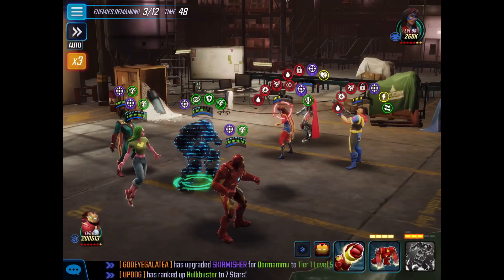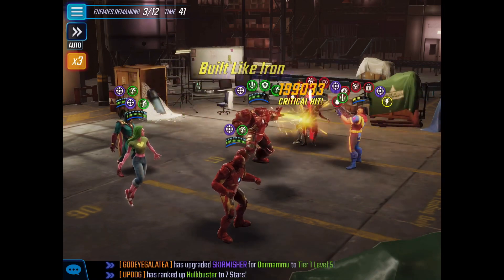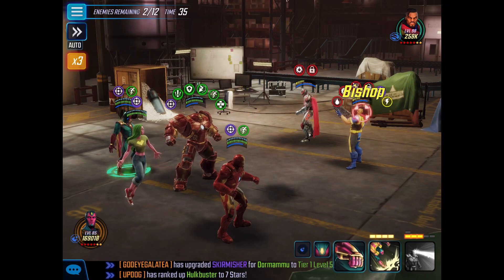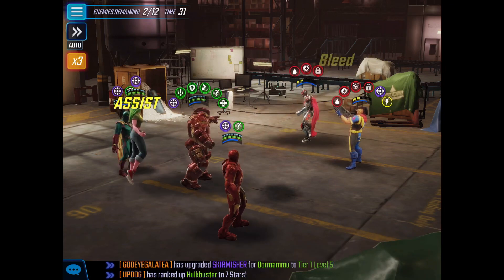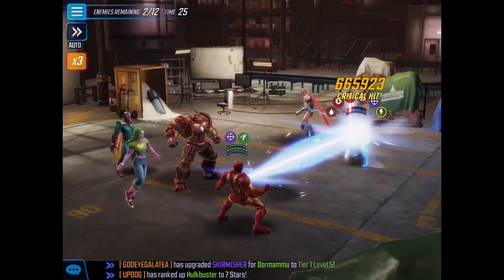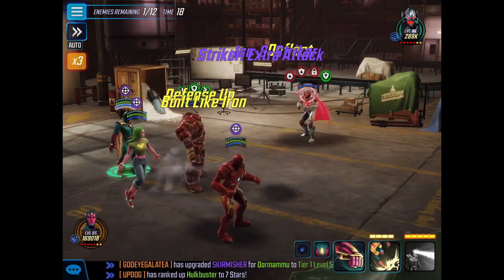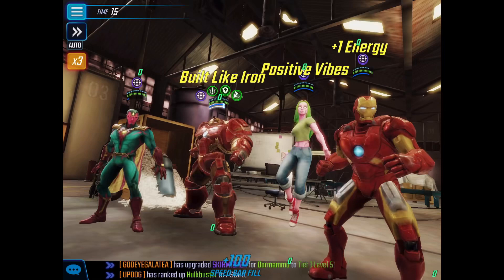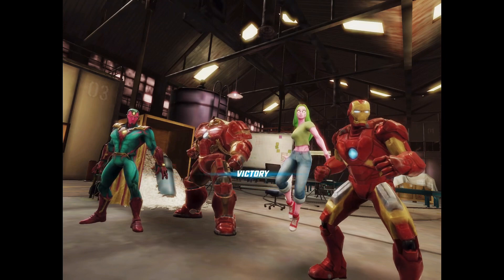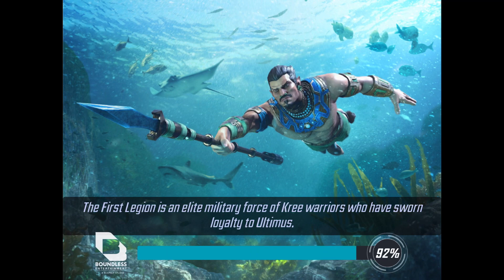Ultron's going to revive here, but we should be good — in good shape, even with the Ms. Marvel taunt. Stability block Ultron, make sure he doesn't get out of control, and put another bleed on him. Get a little greedy and try to take Bishop out — and he just crumpled to the ground. That works. And Ultron is done. So there you have it. Most of the time I lose one character, but other than that, there you go.